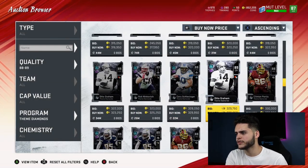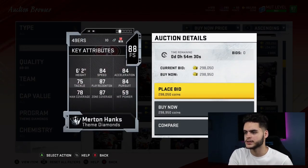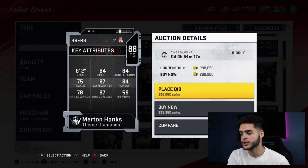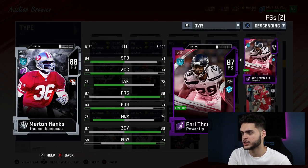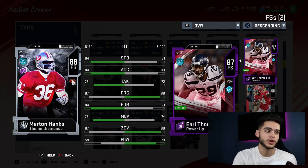Next is Merton Hanks. I wasn't a fan of him at first, but after looking at his stats more, he is like the fastest free safety in the game right now. 84 speed for a free safety — he's faster than Earl Thomas. He also has good zone, good play rec, good accel. He's kind of like an identical Earl Thomas. He's actually better than old Earl Thomas, so he's ranked a bit higher. He's also 6'2", so really not a bad card at all.